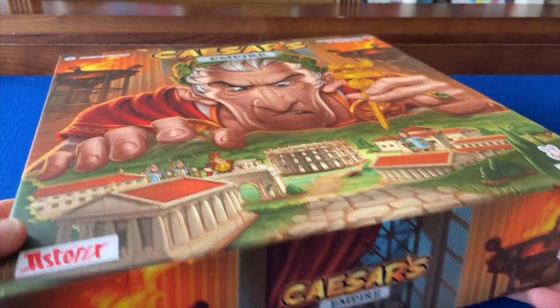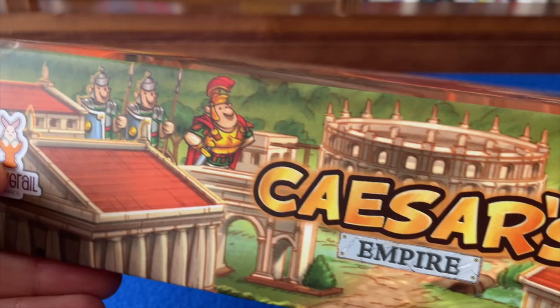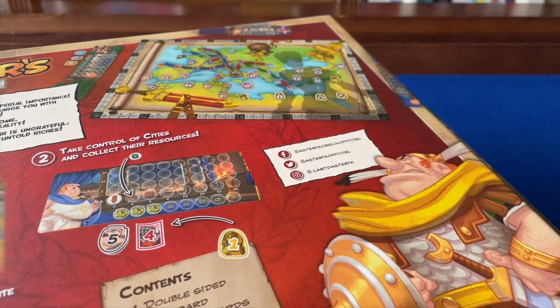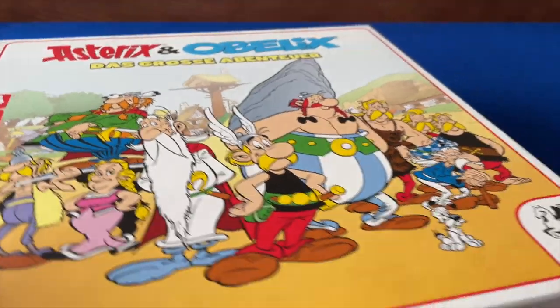Caesar's Empire is a 2022 release from Holy Grail Games, designed by Mathieu Povedin and suitable for ages 10 and up, though I think you could probably go a little bit lower than that. The game is playable by 2-5 players in 30-60 minutes, and crucially, it's available in English, unlike Asterix and Obelix: The Big Adventure, which was released in 2016 by Pegasus Spiele but only ever received a German release.